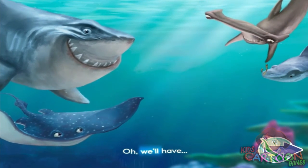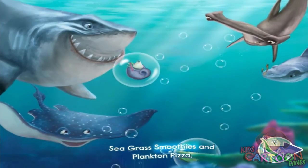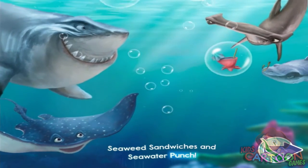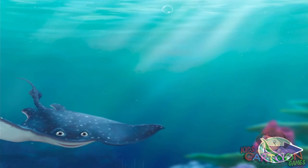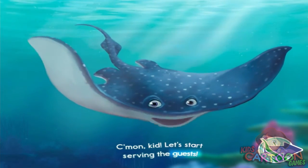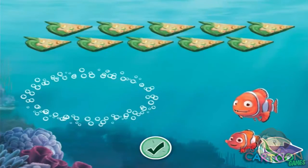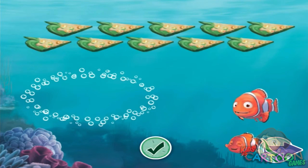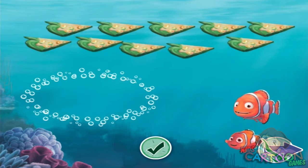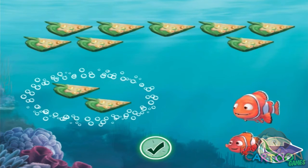Oh, we'll have seagrass smoothies and plankton pizza, seaweed sandwiches and seawater punch. Come on, kid. Let's start serving the guests. To play, first count the guests to see how much food you'll need. Then drag the correct number of food items from the top of the screen to the guests and tap the green button to serve them.